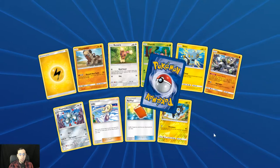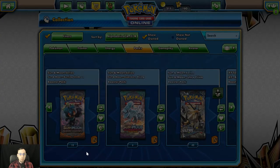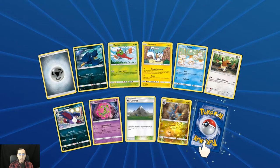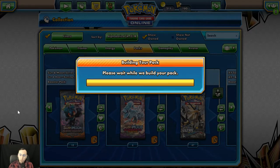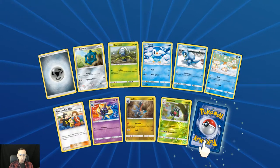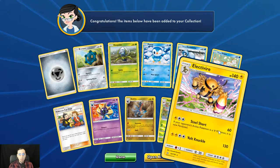First holo Luxio. Slow start here. First holo Gallade. Skinny Shaman — and we always have a recurring theme where we seem to get at least one or two of the same cards a lot when I do a pack opening. Reverse holo Yanmega and regular rare Electivire.